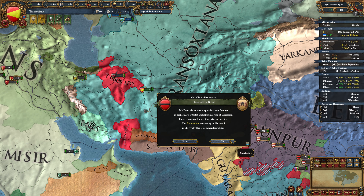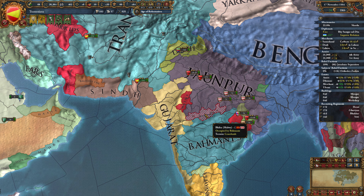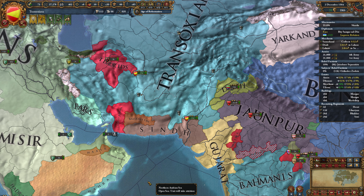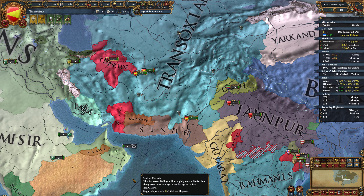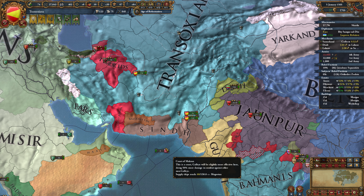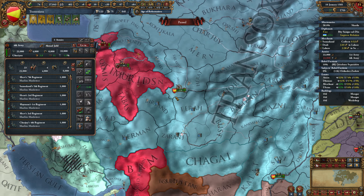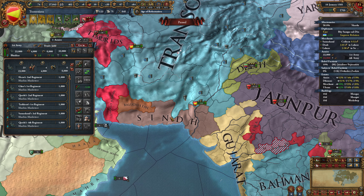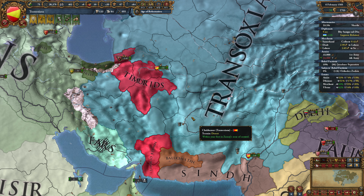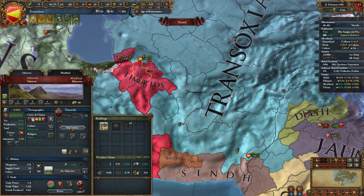We'll just wait for these two additional units of cannon to get here - that'll be in a few months. Jhanpur is planning to attack Sambalpur. Now we are ready to declare this war. The main thing I want to do is move up over here because I want to be able to take out this Timurid army immediately, so we're going to move up right now and declare this war basically instantly.